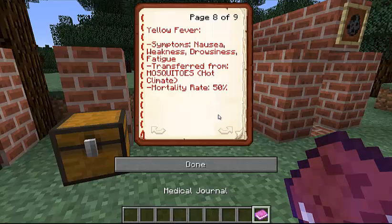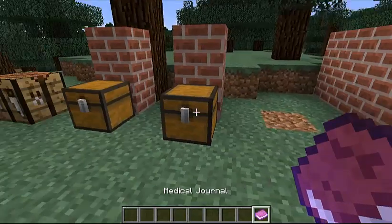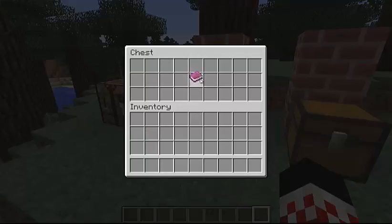And this one is Yellow Fever. Symptoms are nausea, weakness, drowsiness, and fatigue. It's transferred from mosquitoes again — same as malaria, whatever. Let's put that back in the chest.